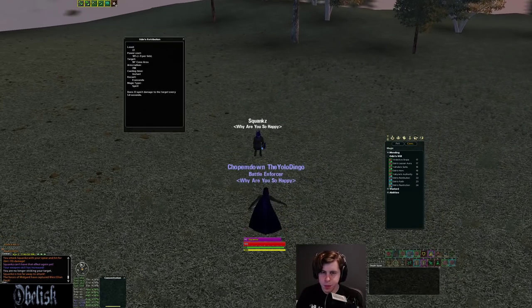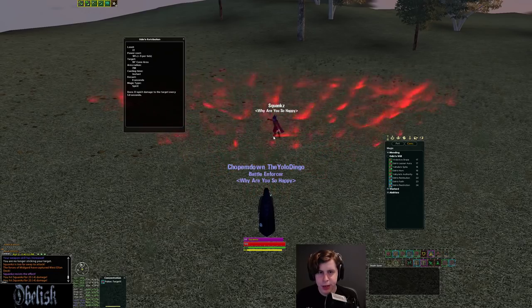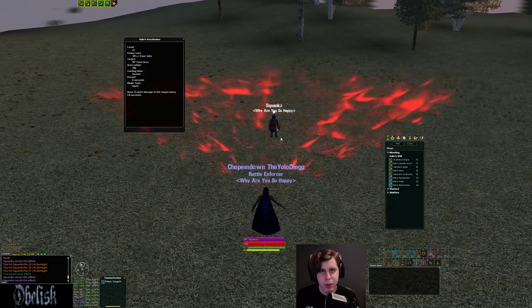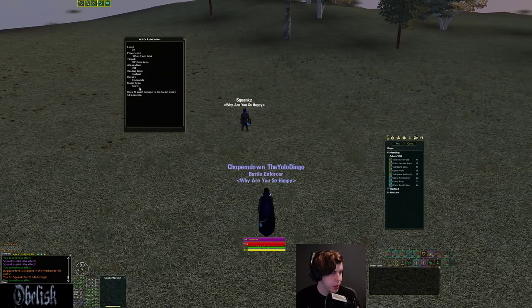Next you get a pulsing cone — probably the best interrupting tool because the reuse timer is so low and it pulses, giving you a lot of interrupts. You turn it on and it interrupts in a 700 radius, 90-degree cone every five seconds. You can cancel it after a pulse and recast it to get multiple interrupts quickly if you time it well. However, like any pulse, be careful about breaking CC — if you forget it's on and run past a mez, it can break that mez. A lot of times I just hit it and cancel immediately, leaving it on an 8-second reuse.